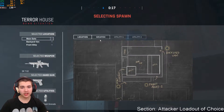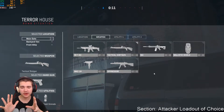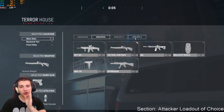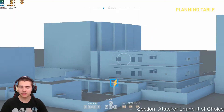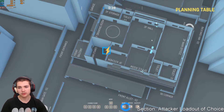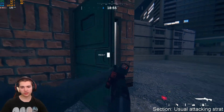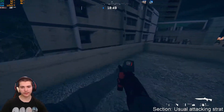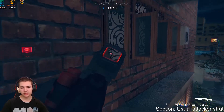We're starting this game off on attack. My favorite strategy, especially for Terror House considering how compact the engagement distances are, is to go the shotgun. On this map I cannot stress how strong it really is — it's pretty much a one-hit kill from most of the sightlines. You can one-hit kill all the way across with the shotgun from here if you've got a clear line of sight. I usually just peek to clear the camera for my teammates, then rappel down this way.